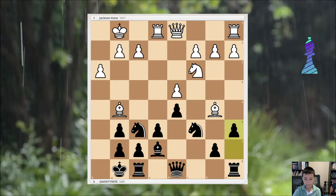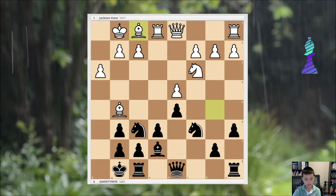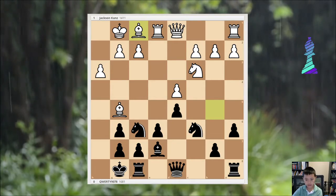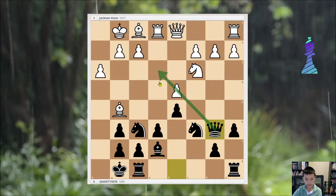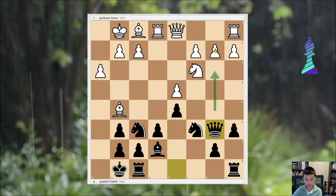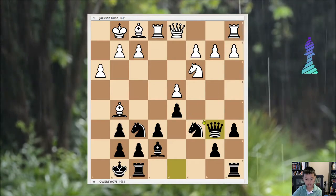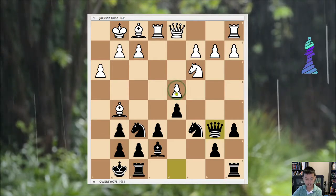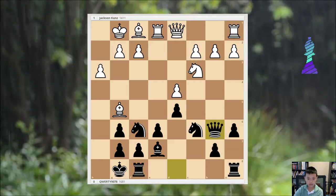Here's a reminder: Bf1 was a blunder, because it loses to the move Queen to b6. Now he loses a pawn — either one is okay for me. I ended up taking the d4 pawn because he let me.